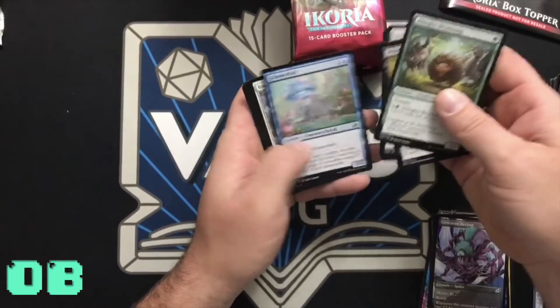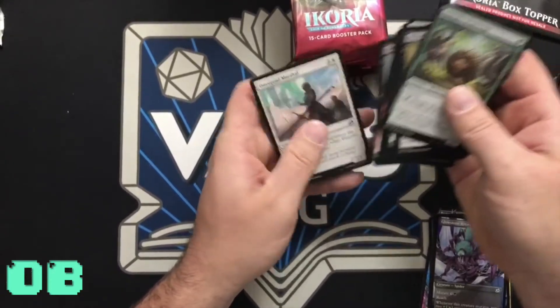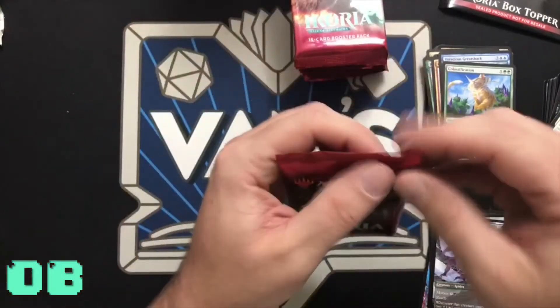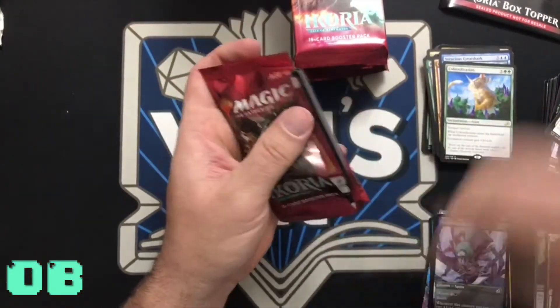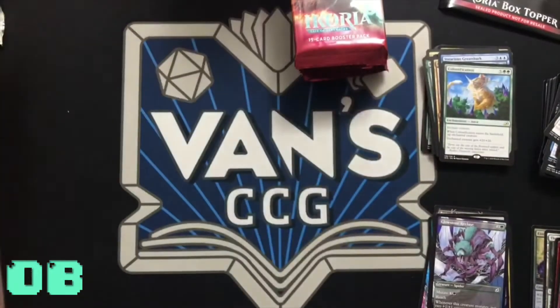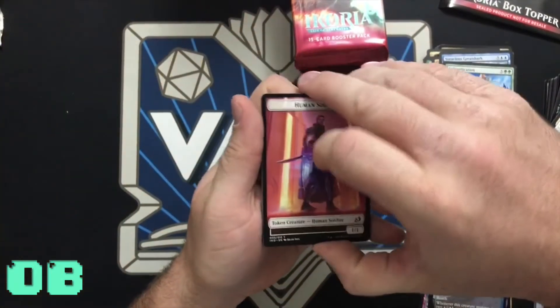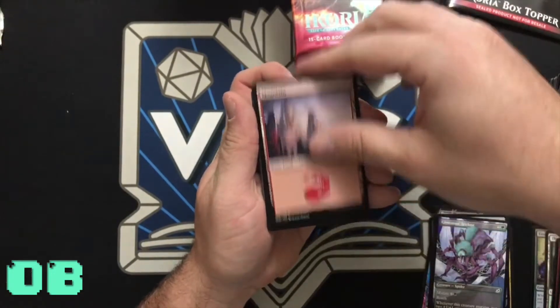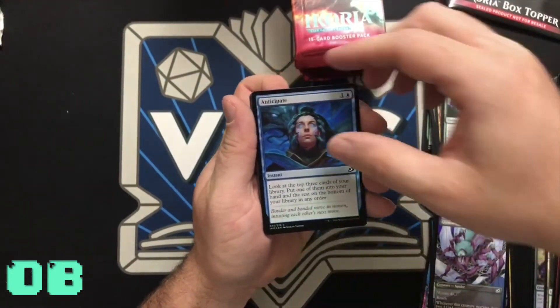That's really cool — and you can put it in a Commander deck where you can tap a permanent. In one Commander deck I have, you tap white, tap the commander, and untap target permanent. Everything gains haste. Anticipate.